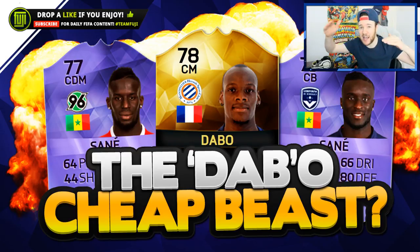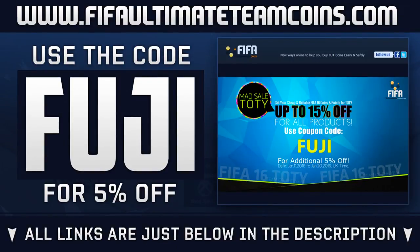There's a lot of hype around Dabbo and I just wanted to see if he was good. If you enjoy, drop a like. The actual team I've put him in costs 11,000 coins excluding him — 11,000 coins is cheap.